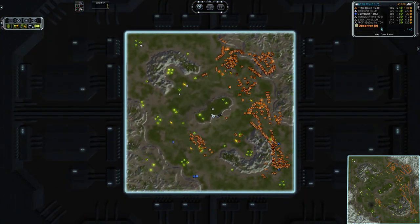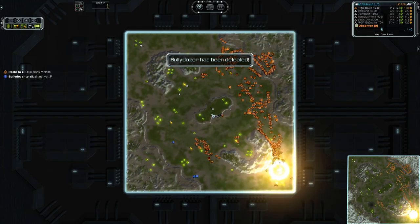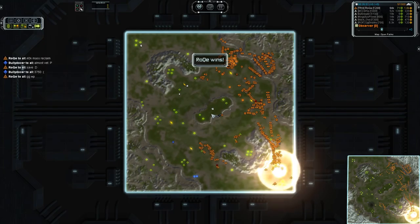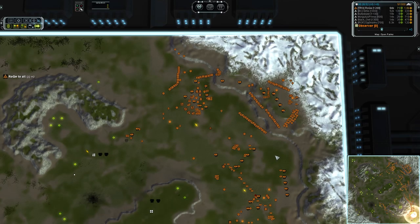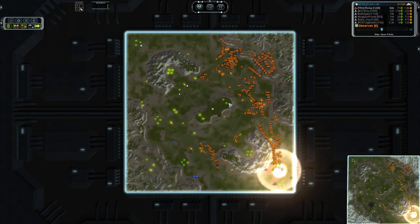GG to all players — that was actually a fun game to watch. That thing flipped back and forth several times during the course of the match. Honestly did not know who won until about two minutes before Sins died. Roke hit the tipping point of production and mass income. Look at the amount of factories — four T2 factories, a solid dozen land factories, and about five air factories. Ridiculous amounts of build power and the mass income to back it up — that is what you call overwhelming force. That's going to wrap it up for me today. I will see you on Saturday for the live cast at 6pm eastern US time. Adios folks!